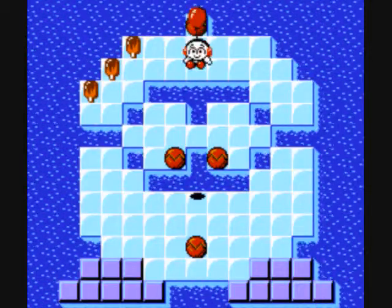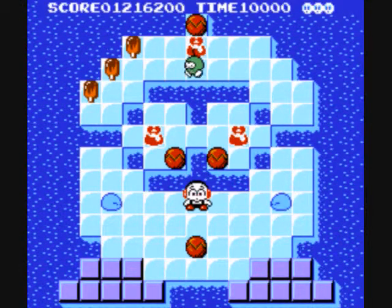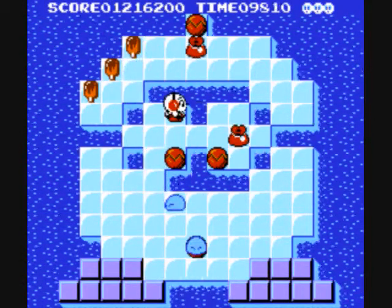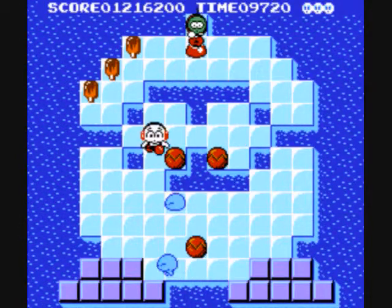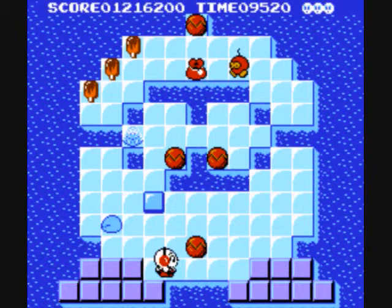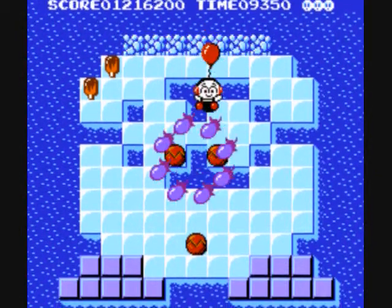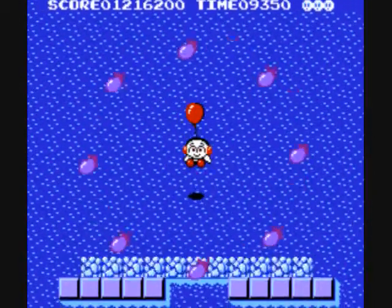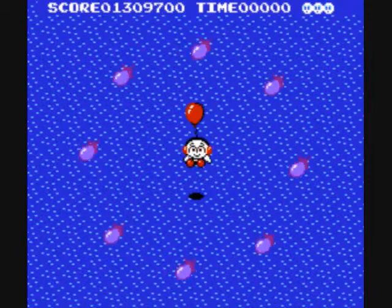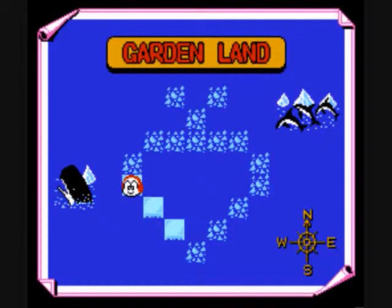Alright, still moving on through Gartenland. And this is a bomb — the level is shaped like the bomb, the new enemy that we've got to face. If you're caught in their blast, you will die. If one of your blocks or one of your columns is caught in their blast, they will be destroyed. Pretty simple concept. They start out green, and when they turn red, they're about to explode, so get the hell away.